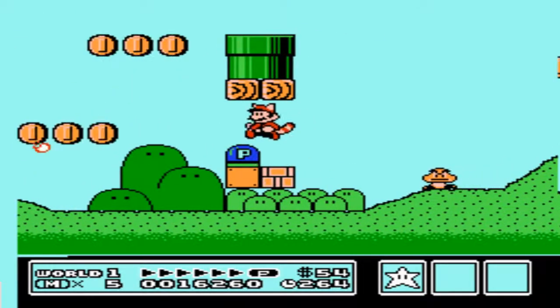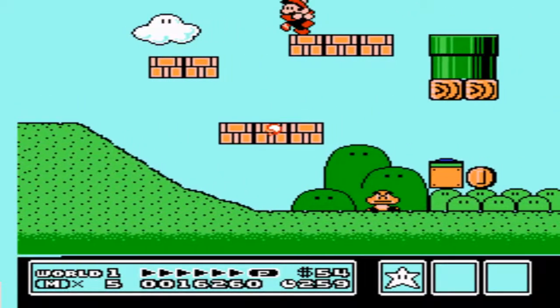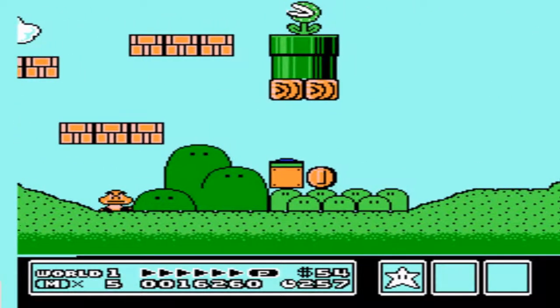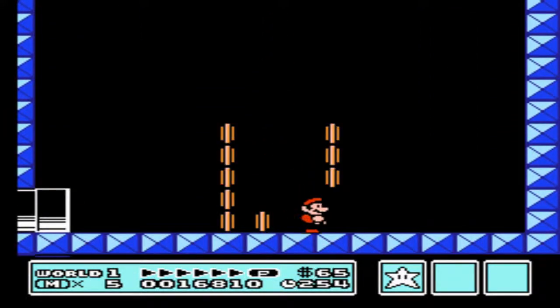Once we get the switch, it'll turn those coins into solid blocks. Try not to bust them and jump into the pipe. But be careful — I wasn't paying attention and I got hit by that fly trap.